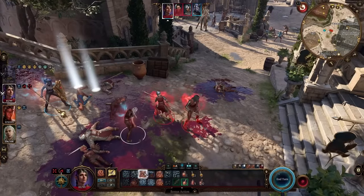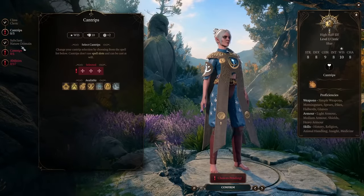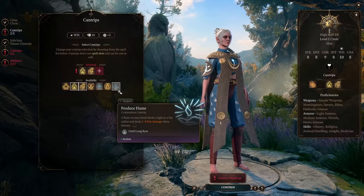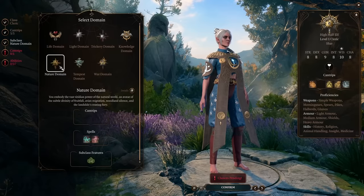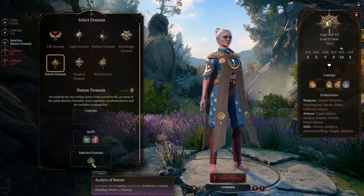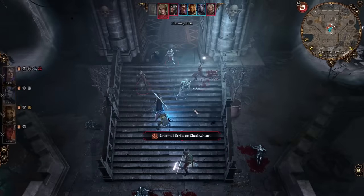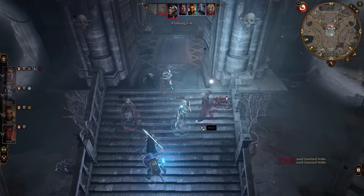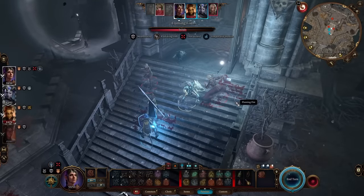Starting off, she is going to be a cleric. For your cantrips, choose whichever ones you like, but I suggest Sacred Flame, Guidance, and Produce Flame. We are choosing the Nature domain for a few reasons. First, it allows us to wear heavy armor. We're not always going to wear heavy armor, but it helps a lot in the early game — your options are limited and heavy armor will keep you from getting hit.